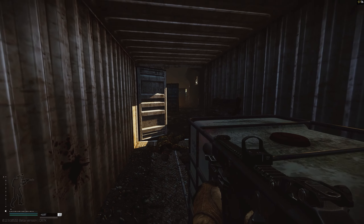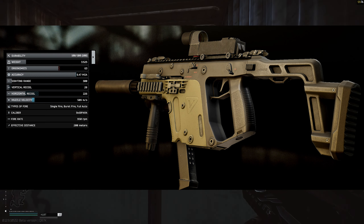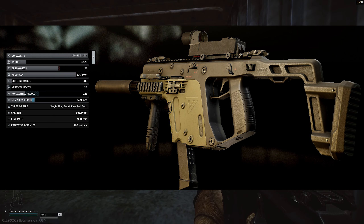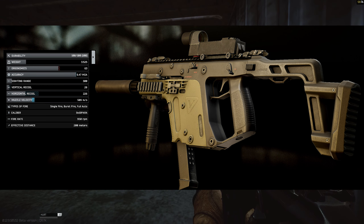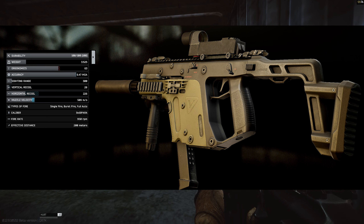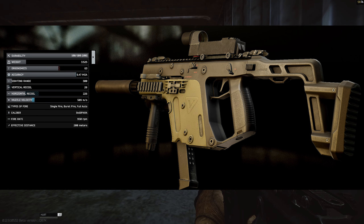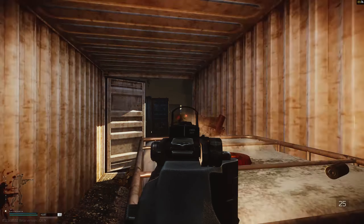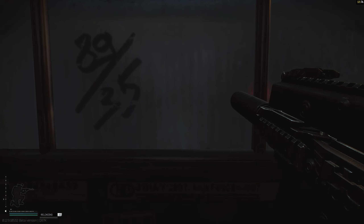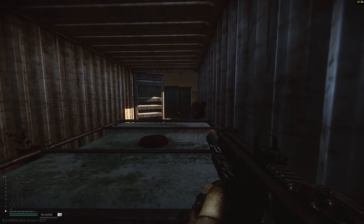If you put the exact same modifications — or equivalent modifications — on both variants of the Vector, you'll notice the 9mm will still have lower recoil. We put the vertical foregrip from Peacekeeper on there, suppressed both variants, and added the Cobra EKP reflex sight on both. That said, both variants are extremely easy to control, so don't worry about the 45 ACP being slightly worse for recoil — you'll easily manage it.